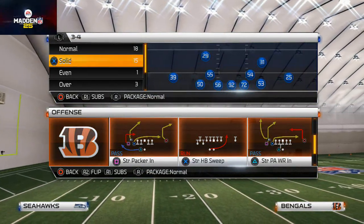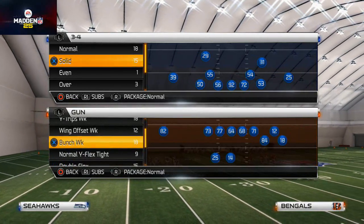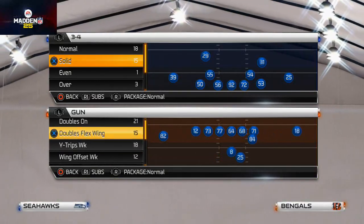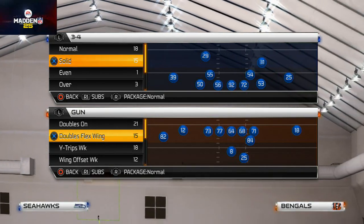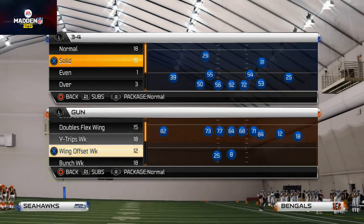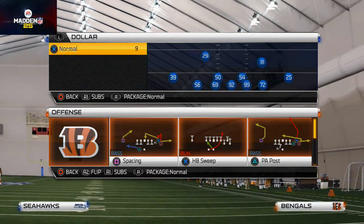What's up Madden 25 fans? Welcome back to another Madden 25 tip. Today we're talking about man beating. The last couple of videos we talked about how to run the ball a lot — that's been the focal point of this offense. Even in our base formation it's heavy run: the halfback dive, the read option, the power and cutbacks. Today is all about passing — man beating.